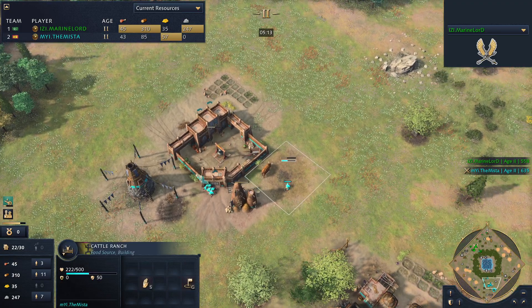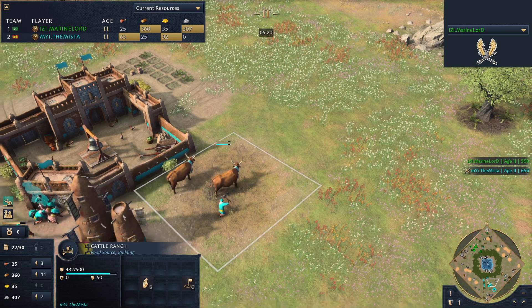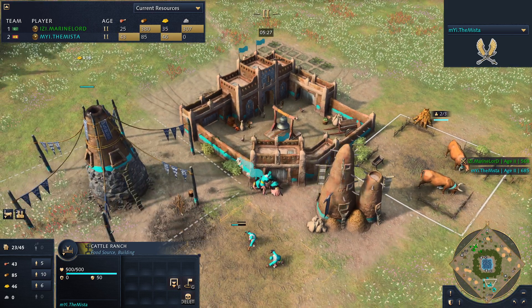The Mister is building a cattle ranch — a cattle ranch, which is an interesting game mechanic. He's already got two cows there already. This can actually make or train cattle.